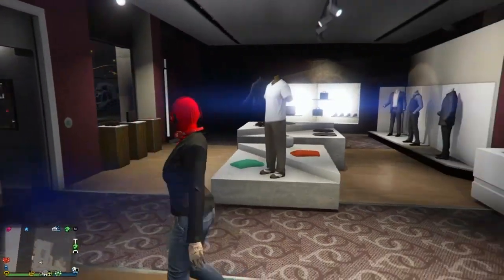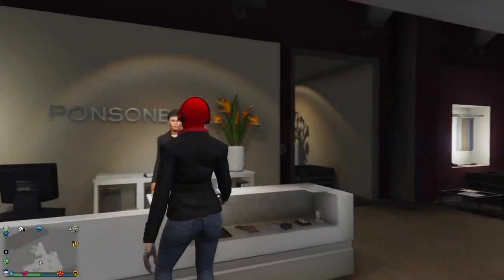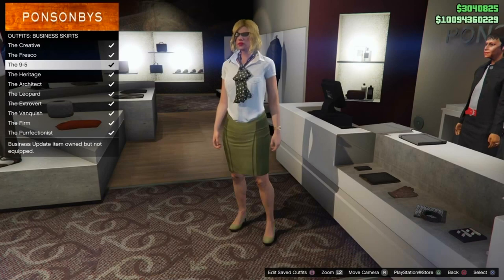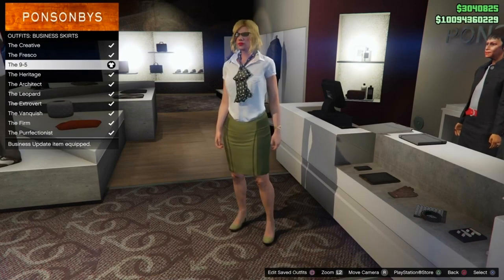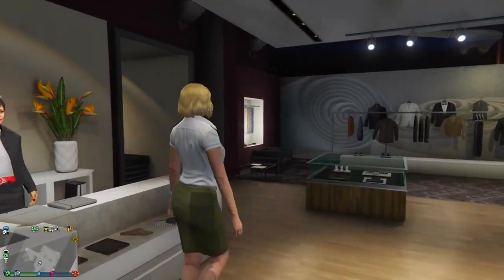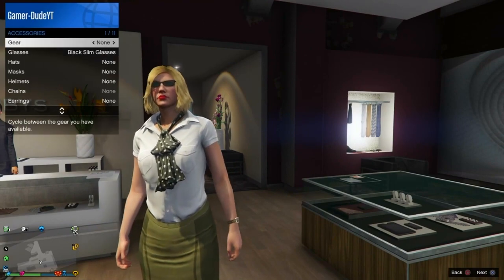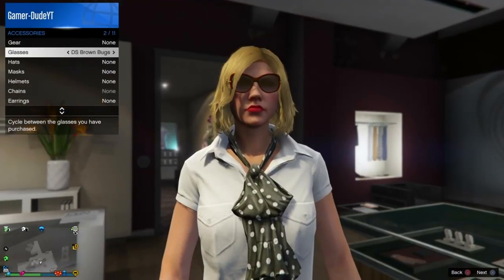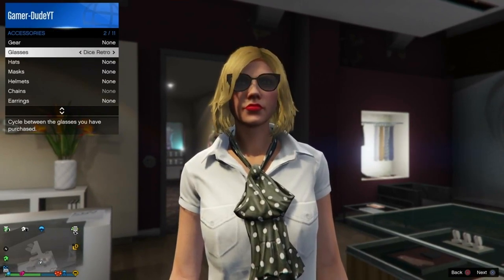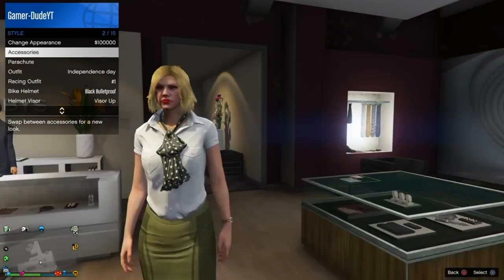For the eighth glitch I'm going to be showcasing the no bra glitch that I showcased last patch — I thought they would have patched it but they haven't. What you want to do is just go to outfits and put on the 9-5. Once you put that on, go to your glasses and take off the glasses that come with the outfit.